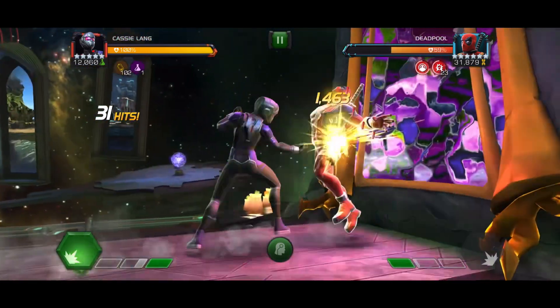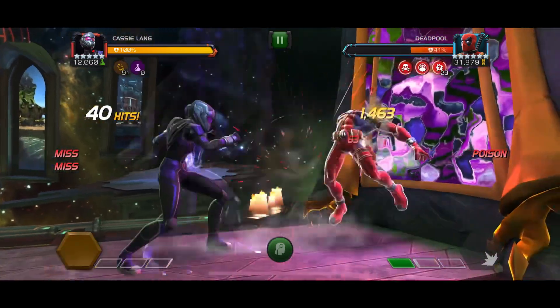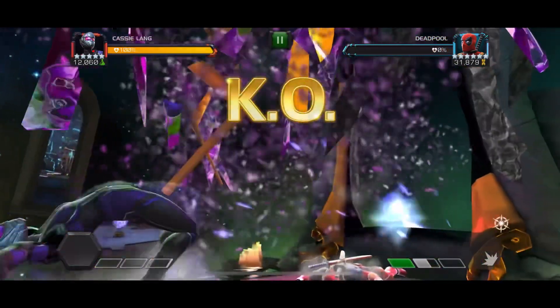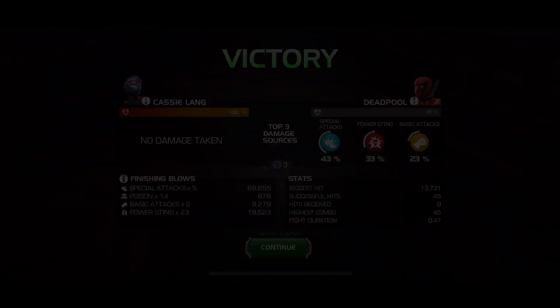When you get to SP2, you get additional attack rating per power sting, and you also get guaranteed crits if the opponent is taunted. So make sure the taunt is up when you drop the SP2 and have as many power stings as possible. That did a pretty nice chunk of damage — 47 seconds for a five-star with no synergies or masteries. Honestly not too bad.